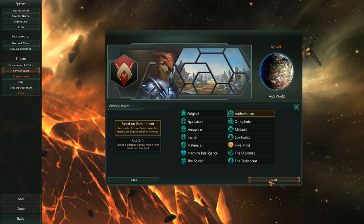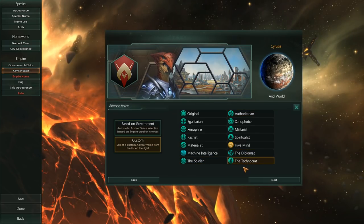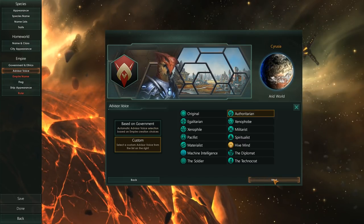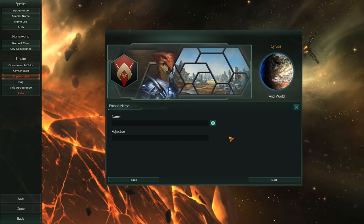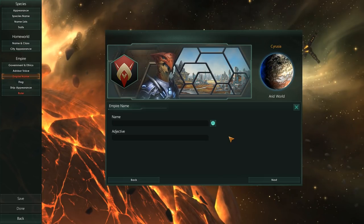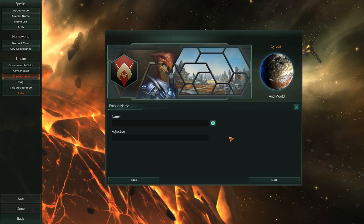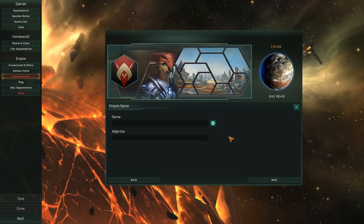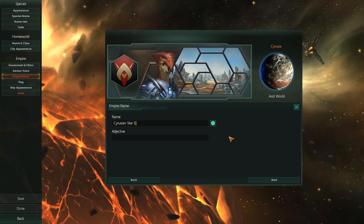I think I'm happy with those choices. For the advisor voice — these are new. That guy's just chatty as hell. I should mention I have yet to play version 2.0 of Stellaris, so I'm going into this blind. I do have about 120 hours in previous versions — not a lot in terms of strategy gaming, but a fair amount. We are going to be the Cerusian Star Empire.